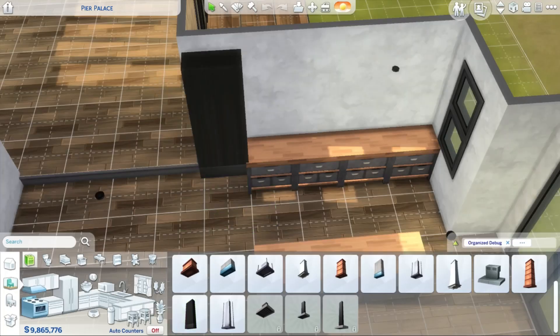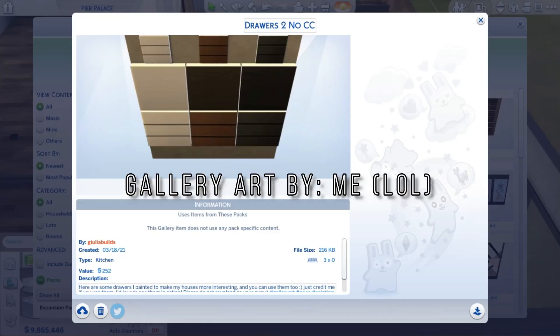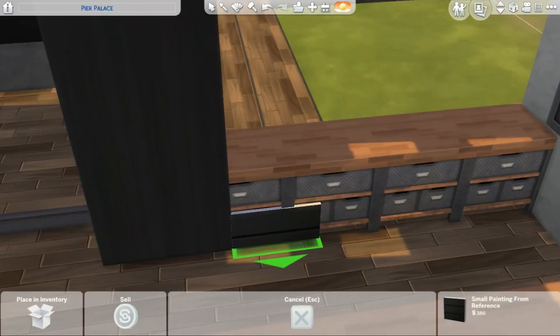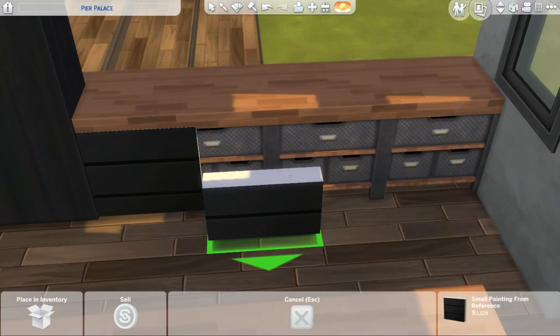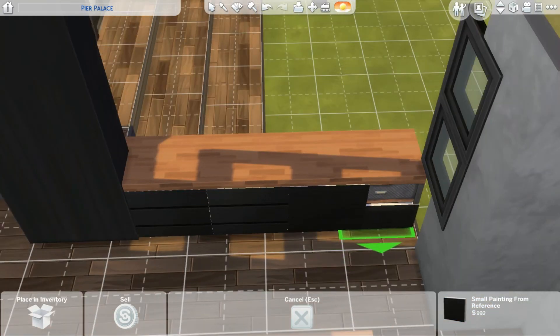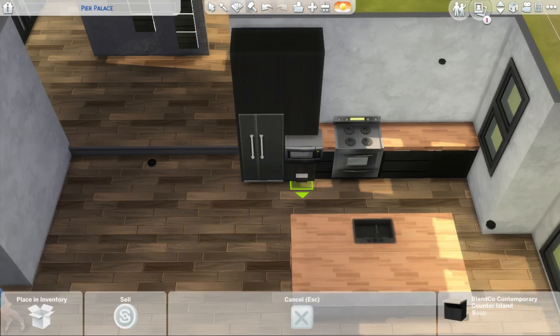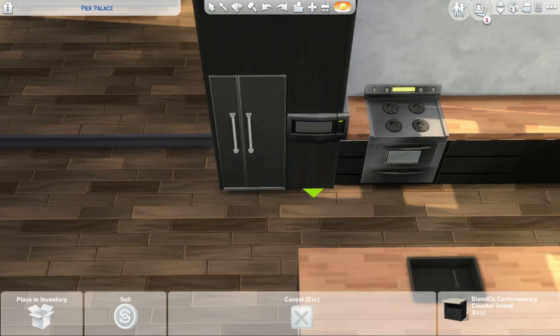This house has three bedrooms and two bathrooms. A little disclaimer: I didn't include the footage of the bathrooms because I didn't want this video to be too long, so you won't see the bathrooms being built — but there are bathrooms. This is not a bathroomless house, don't worry. I'm not EA — I do not forget toilets.